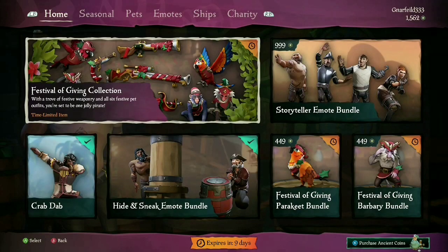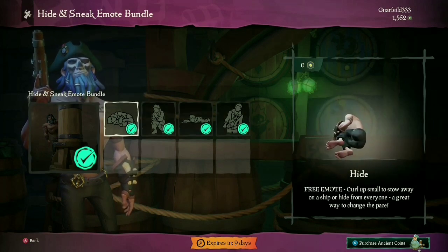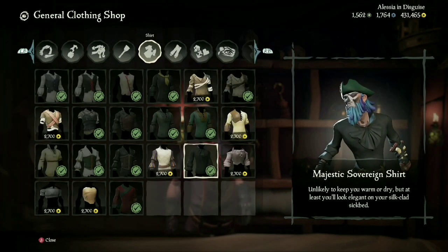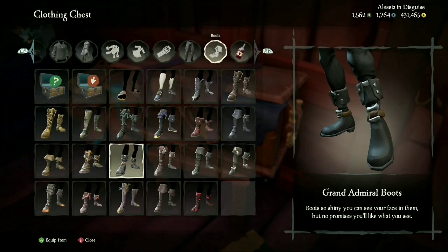The first thing you're going to want to do is head over to the Pirate Emporium, go down to the Hide and Seek Emote Bundle, grab that first one — it's free — and it's going to hide your gamertag. Definitely going to need that. Next, head to the clothing shop and pick up dark pants, a dark shirt, dark boots, and dark gloves. This is going to increase your odds when you're hiding on an enemy ship.